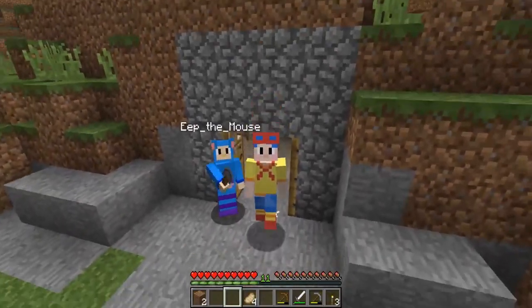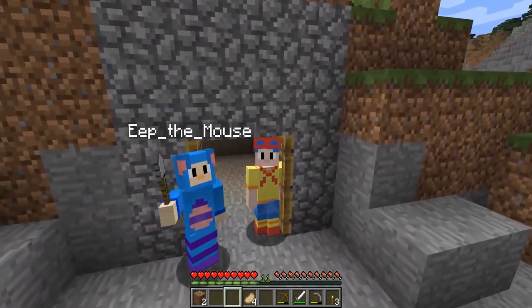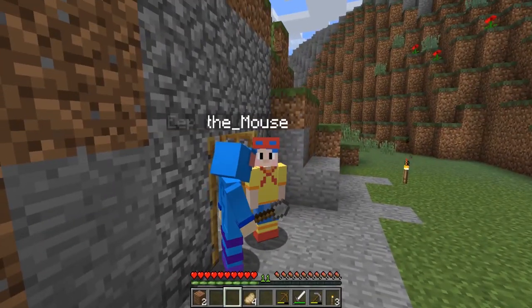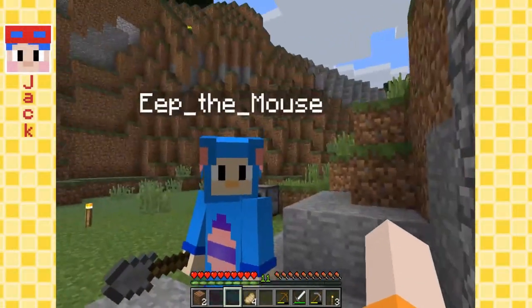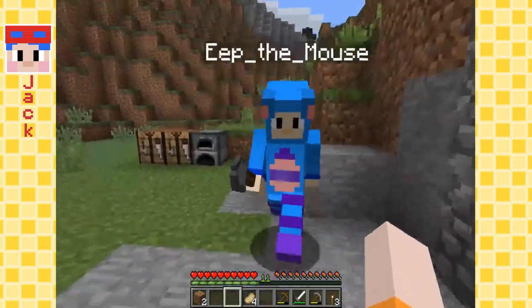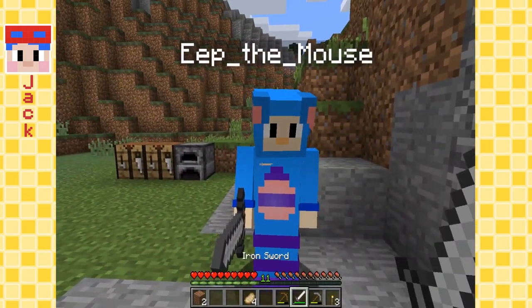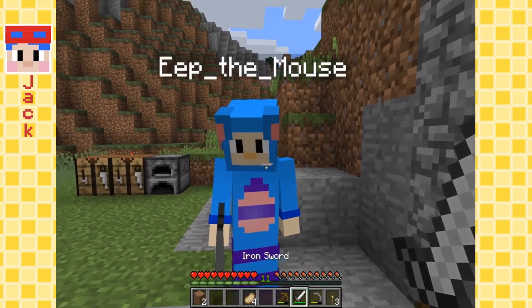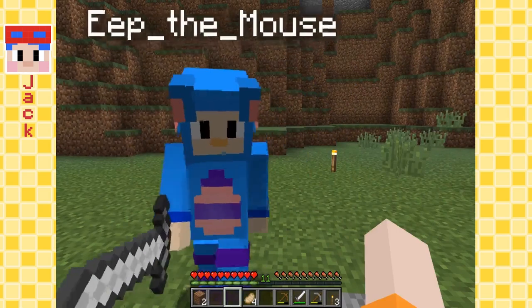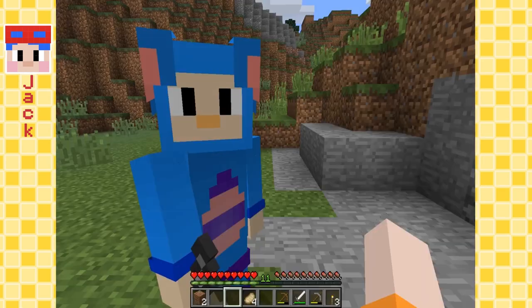Hello everyone! I am Jack B. Nimble, and I'm here with my pal Eep the Mouse. Are you ready? We've got to prepare to fight the Ender Dragon! We've got to beat him. We need to use our iron swords — but we need more than this. This little thing can only beat zombies and skeletons, and we need a bow for creepers. We have so much work to do if we're going to take on the big scary Ender Dragon.